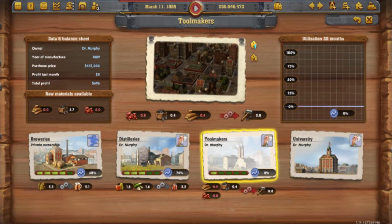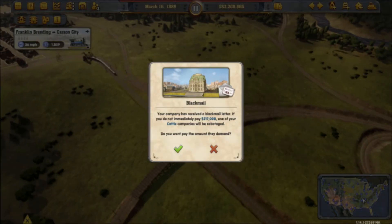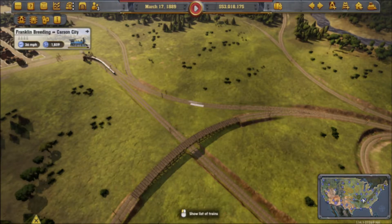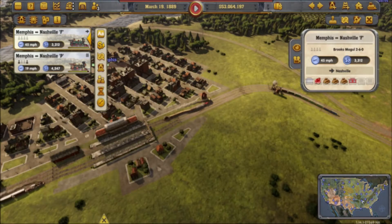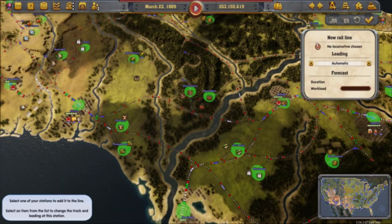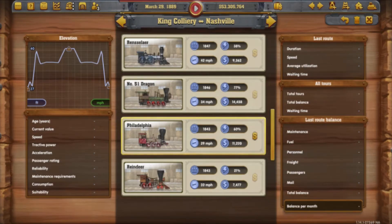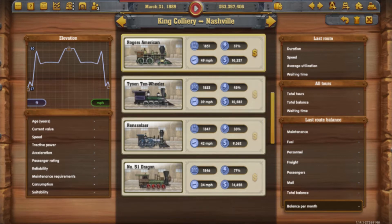Now we'll basically need to upgrade to bring in some lumber. All we just need to do is deliver iron ore and lumber. Cattle companies — I'll pay. Now, with lumber being delivered, all I just need is to deliver some iron ore. Indian territory open to settlers — ah yes, the westward expansion. And look at that — one more year and then we're entering the 1890s.